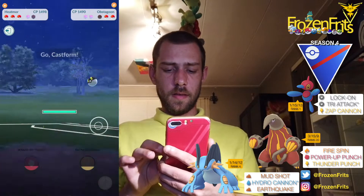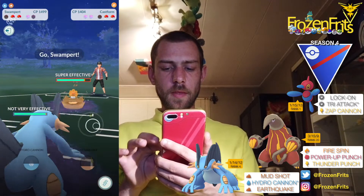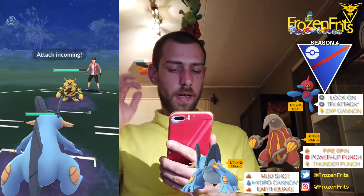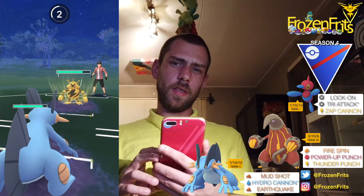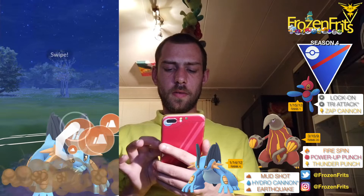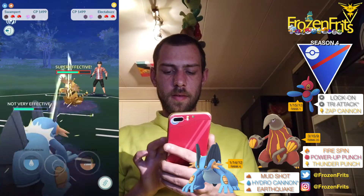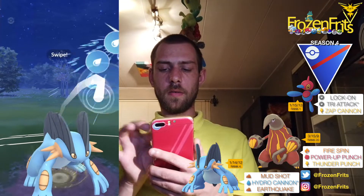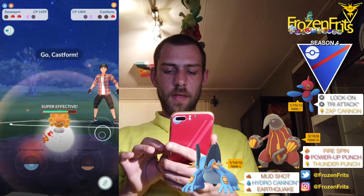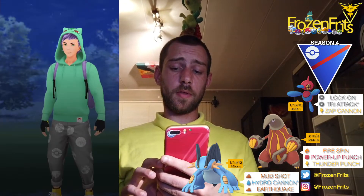And then he comes in with Sunny Cast for him, so we're coming in with Swamp Park. And he's switching in to Electro Buds, so I don't really care. I'm not gonna shield this — and it's a Thunder Punch, so yeah, that did nothing. I'm gonna throw this Earthquake and he shields that up. So I'm just gonna throw a Hard Oak Cannon right now and he let that go, but it's enough to take it out. And then we're gonna throw another Hard Oak Cannon, but he gave up, so that's a win.